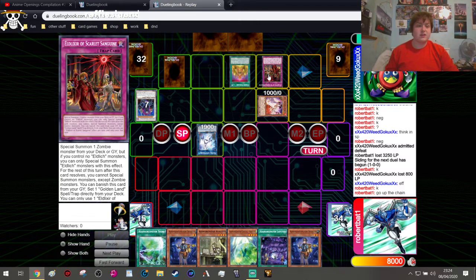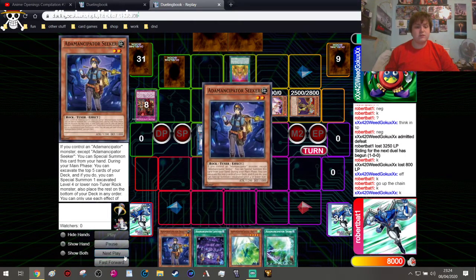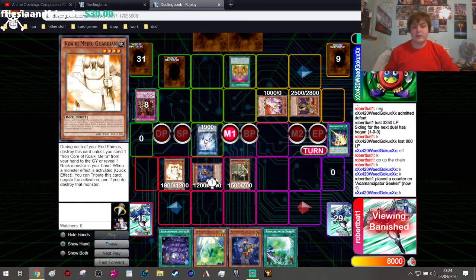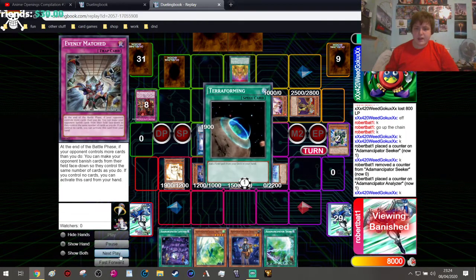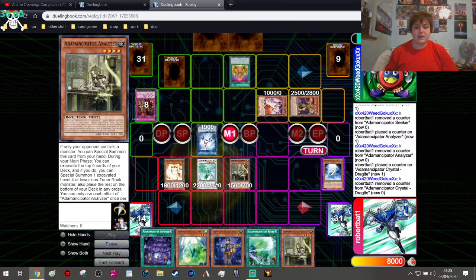On my turn, he triggers the Scarlet Sanguine to Special Summon Elder Lich from the deck. I attempt to Special Summon our Analyzer — he allows it — then attempt to Special Summon Seeker from hand, and summon that to the board. With Seeker and Analyzer on the board, we banish and excavate five cards using the Researcher's effect, summoning out our Quaking Miru Guardian. We banish another five from the deck, hit the Blue Rock, and summon it in defense mode. We draw another Analyzer and Synchro Summon into Raptite.